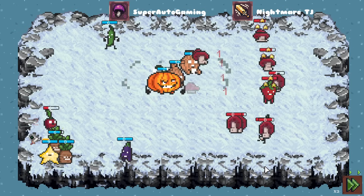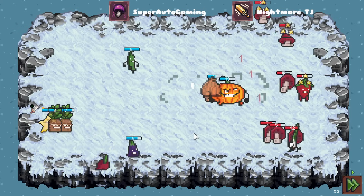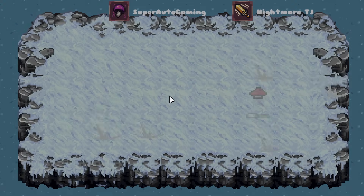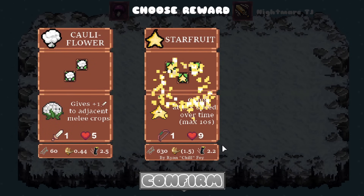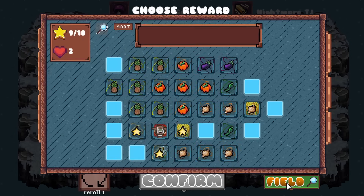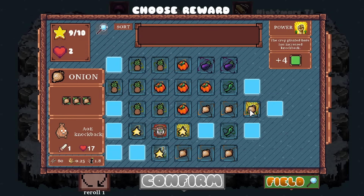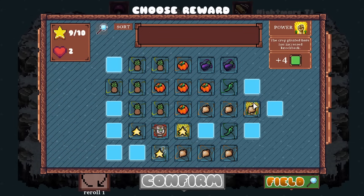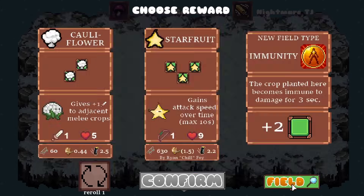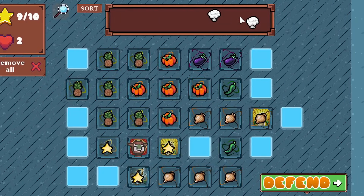There were a lot of shrooms there. He's stunning me - we're good, we're good. One more! Let's get it. We can either get immunity or cauliflower - cauliflower giving damage could be good. I can put it there and I think that should be good enough.